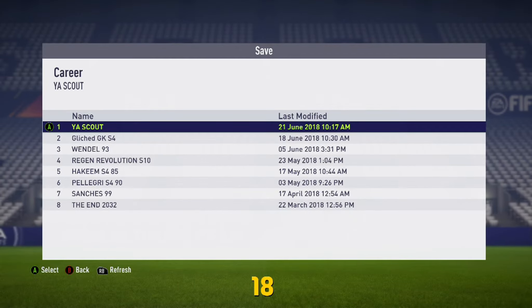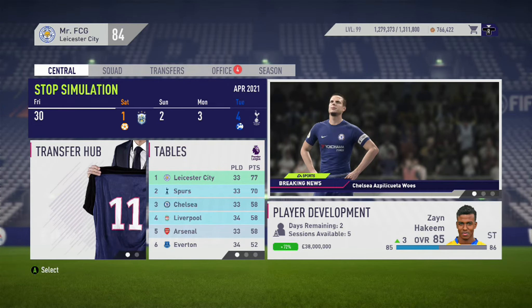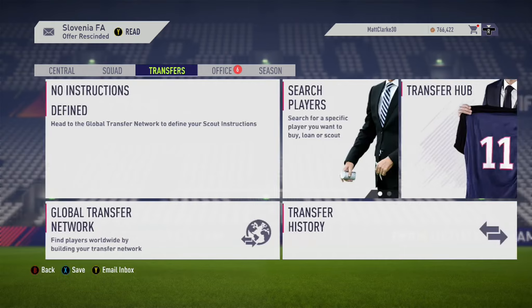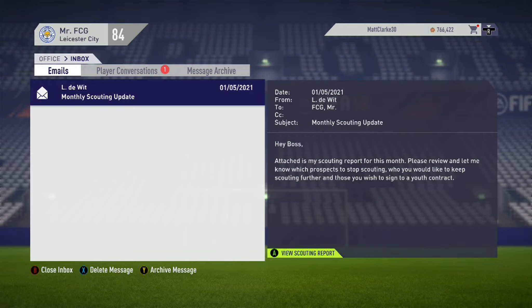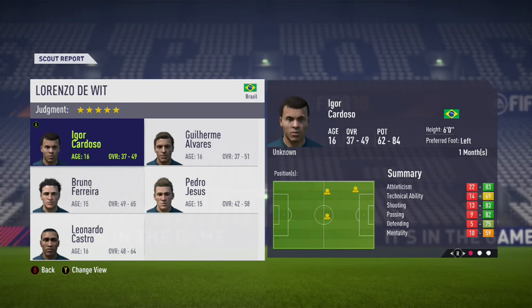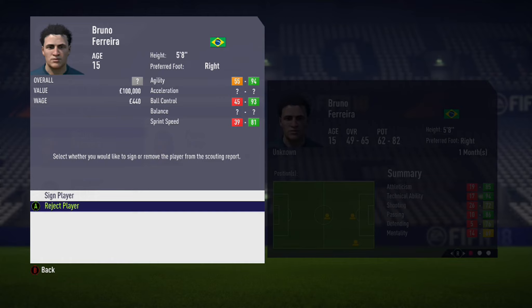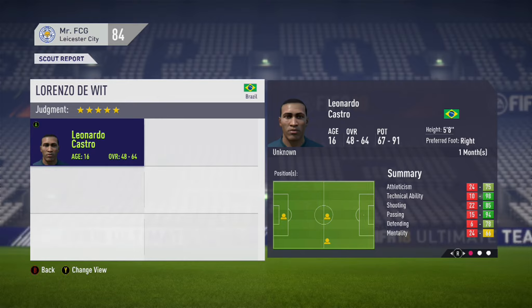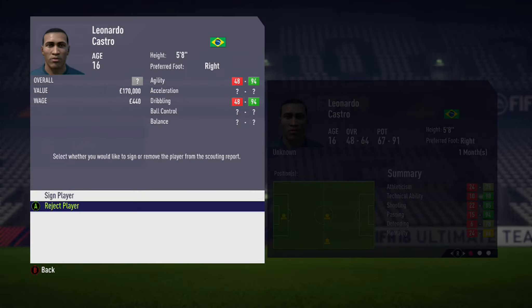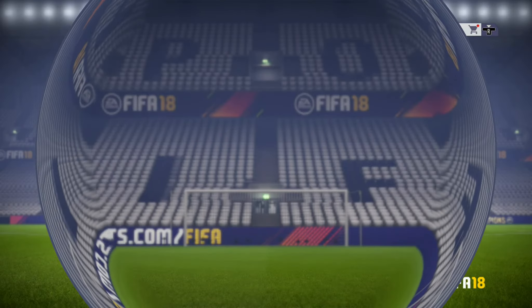If you're not impressed with any of the players in the first scout report, simply drop back on the save and load up some more. Some people call it cheating — I call it bending the rules to our favour. So the day finally arrives where the first scout report is in. Scroll over to the office inbox — there you can see the scout report is now available. Because our scout has five-star experience, we should always expect to see at least five players in our scout report.